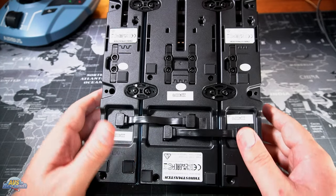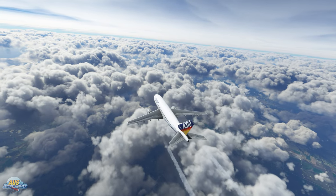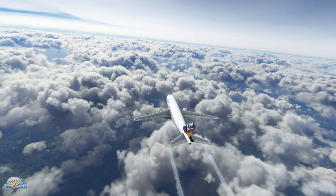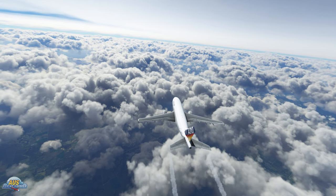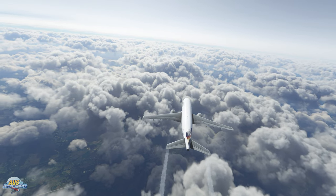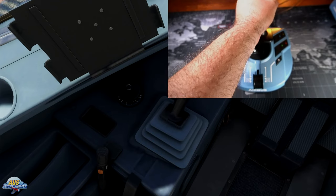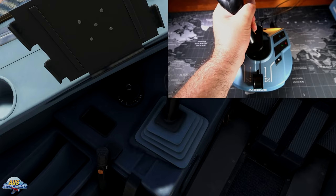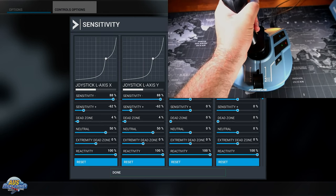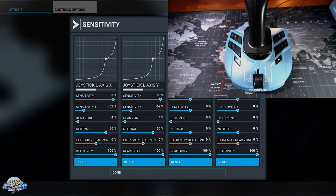Talking about a product is one thing, but the best thing to do is show how it actually works in the simulator. There are plenty of videos on YouTube showcasing TCA products during flight. For Xbox users, we're going to demonstrate how easy the TCA Captain's Pack works with plug and play, and show how all the buttons work on the custom profiles made by Thrustmaster. Here we are in the default Airbus Neo in Microsoft Flight Simulator on the Xbox console. The TCA products have just been plugged in with no amendments to the profiles, and we'll run through all the switches and levers, starting with the throttles on the TCA quadrant and then moving into the side stick.